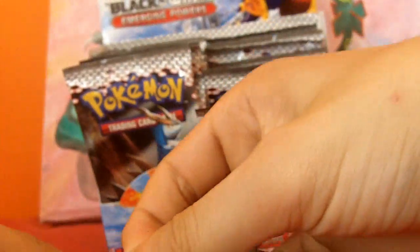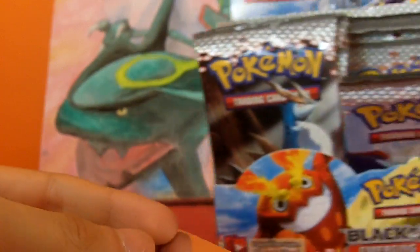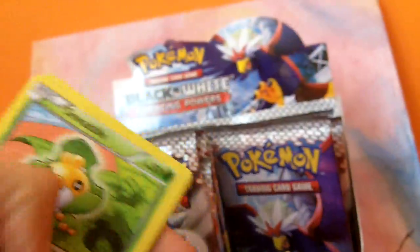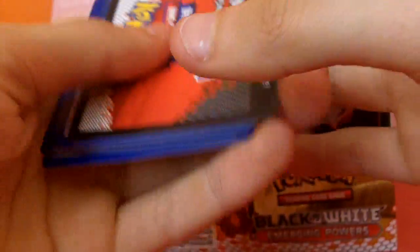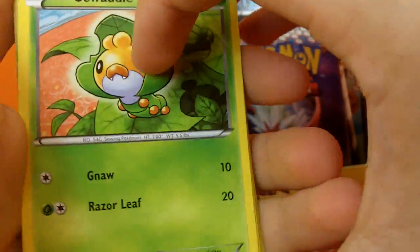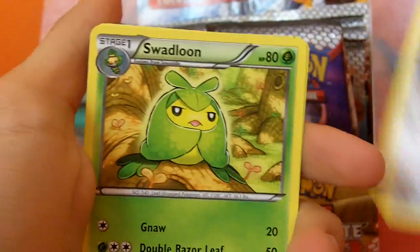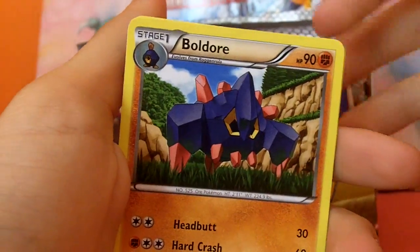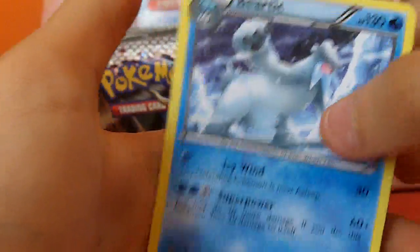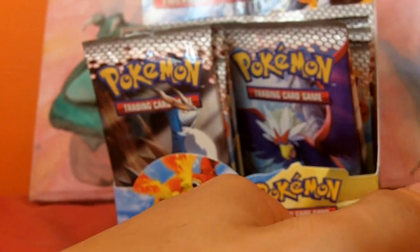Cobalion pack. If you want to win the painting in the background, I'm giving it away as part of my raffle — I've linked that in the description. We've got Swadloon, Woobat, Rufflet, Bouffalant, Patrat, Swadloon, Cinccino, Boldore, Gottail Reverse — and that's a rare, that's awesome. And another Bouffalant — a different one. More reverses there.